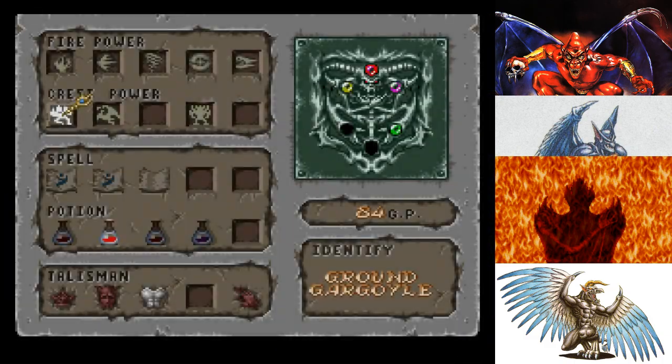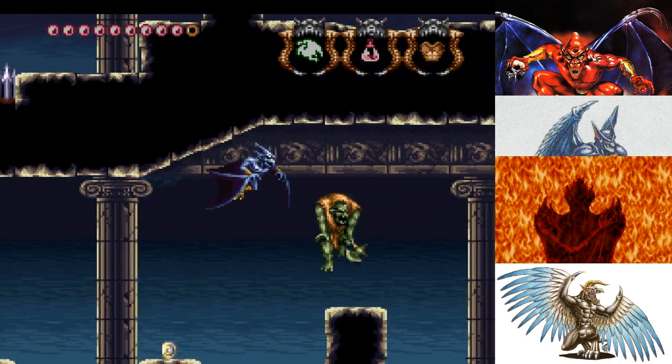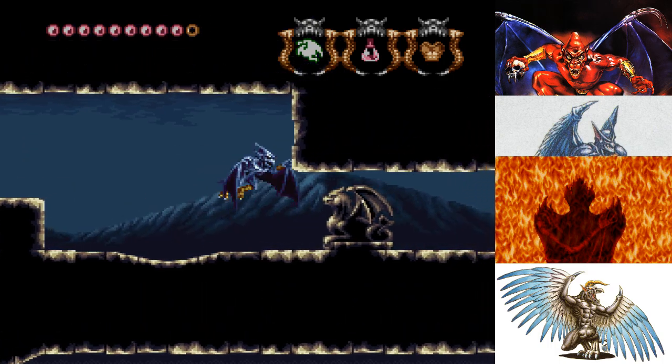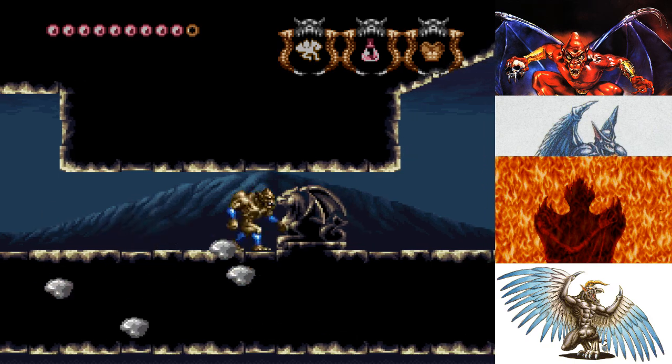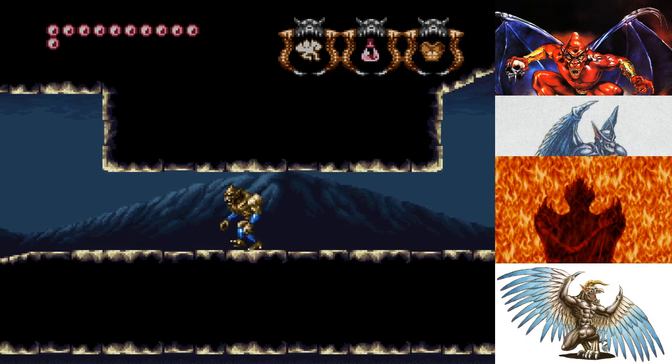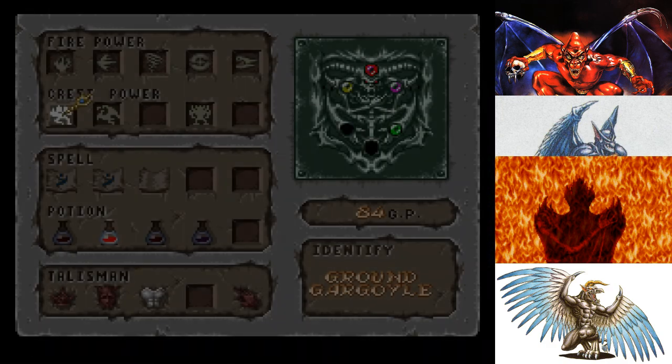Dash through the statue and switch with the Aerial Gargoyle, because we'll be taking a shortcut. How about that? See how conveniently delicious that was? It was tremendous. And because that life-up is right there, we're going to be grabbing it.